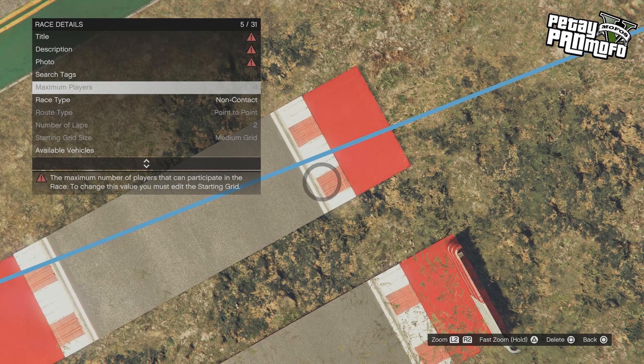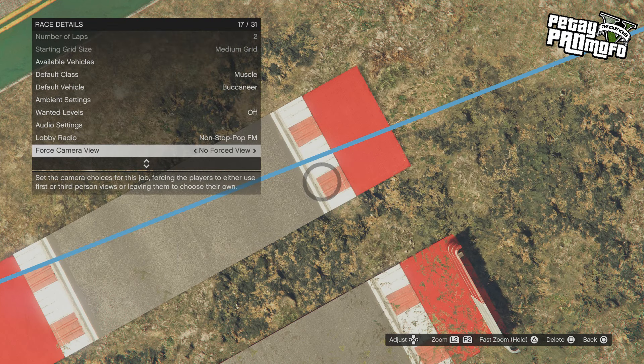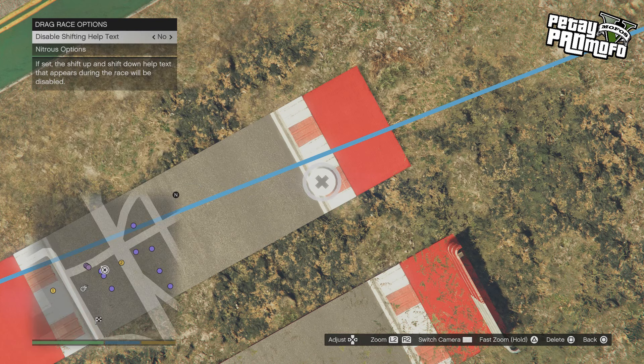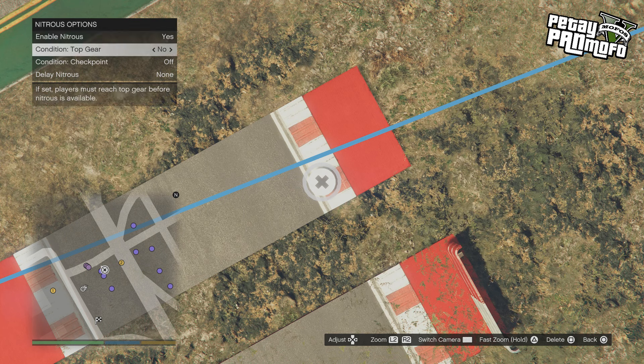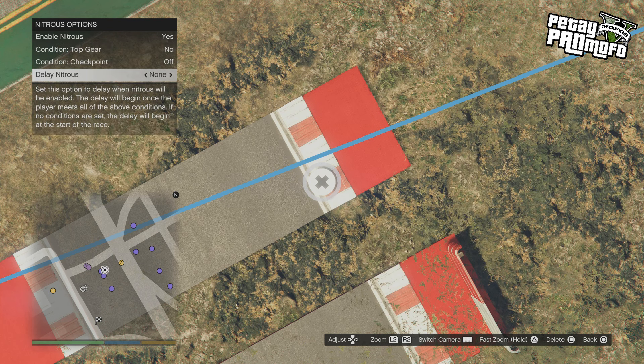For drag race there's a lot of lobby options greyed out that you cannot use, with a maximum of four players. You have drag race options, you can disable the help text. Then in nitrous options you can enable the boost, and you've got conditions to have it available at the top gear or choose what checkpoint you want it available at. And then you've got a delay from 0 to 5 minutes.